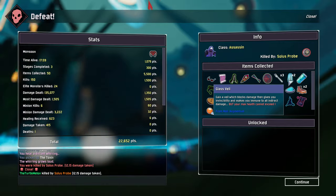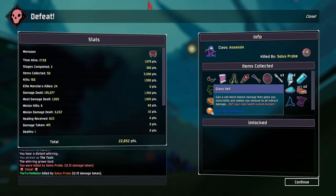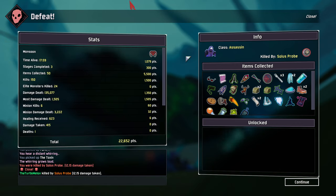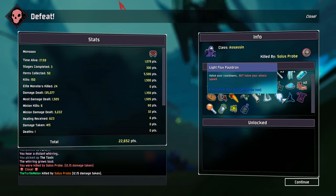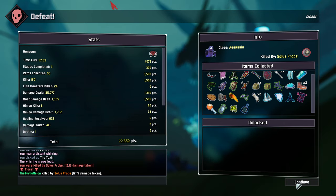Which blocks damage and gives you invincibility and makes you immune to all indirect damage — doesn't really give a good explanation of what's going on. But that's a bit of a look at the Assassin. Not the longest run you've ever seen, but interesting nonetheless. We took some wild bets on various things. Hope you guys did enjoy this one, and I'll see you guys in the next one.